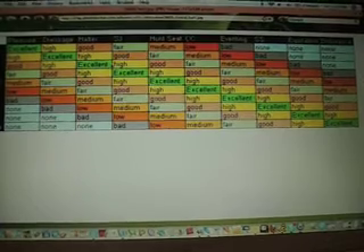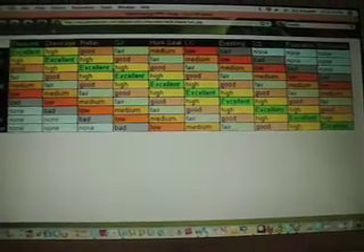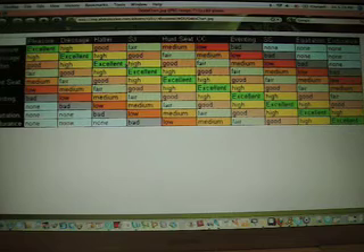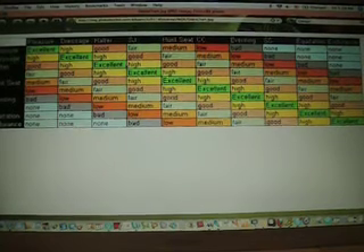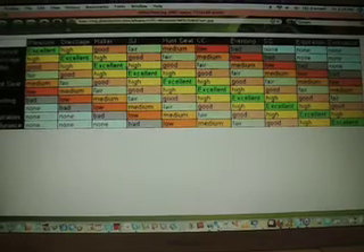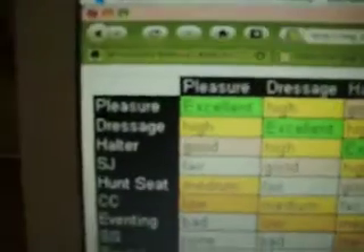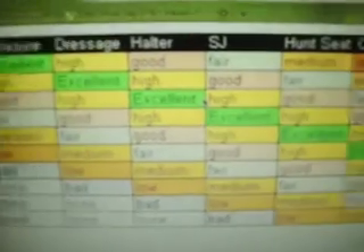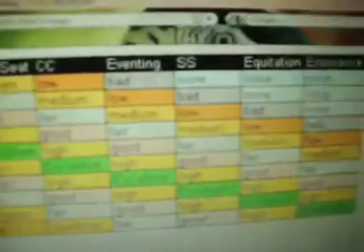This is an odds chart. You can find this by doing a photo bucket search for WOS odds chart, or you can find it on several members' account pages. I'll also put a link in the description to this. Here's how you use an odds chart. Across the top are events, and down the left are the same events. In the middle you have a ton of different color-coded odds.